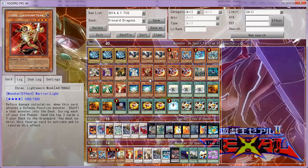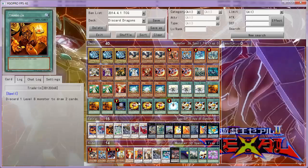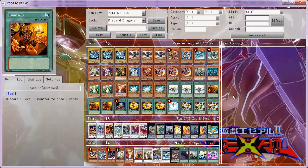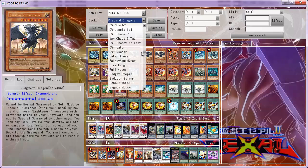I don't have the typical staples in Light Sworn decks such as Honest and Charge of the Light Brigade, simply because they slow the deck down. This is a turn 1 strategy — you don't want cards that only pay off on turn 2. And now I'll show you the Dark World deck.